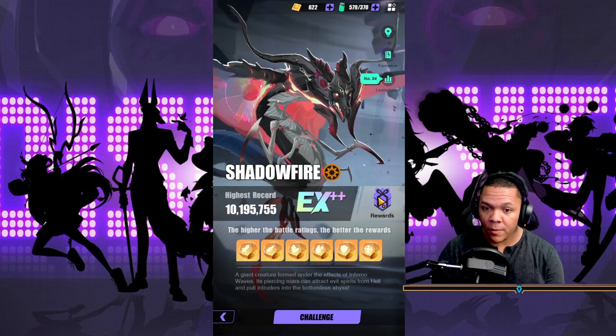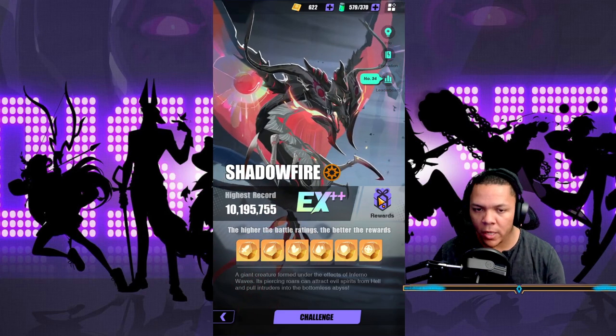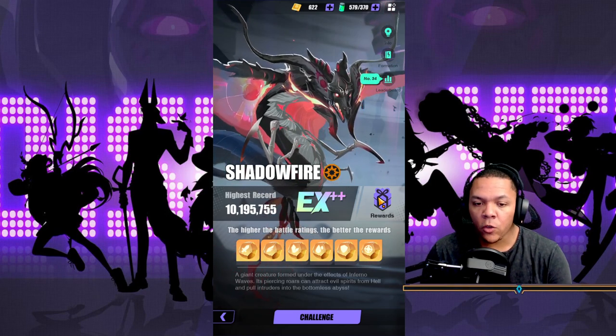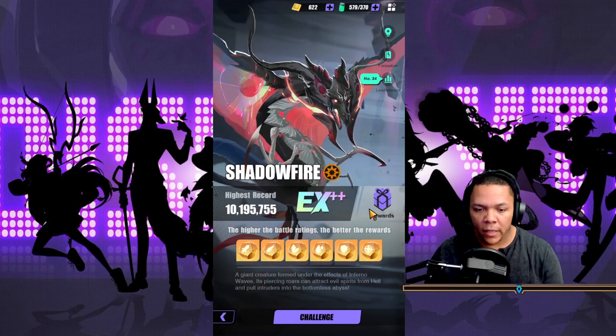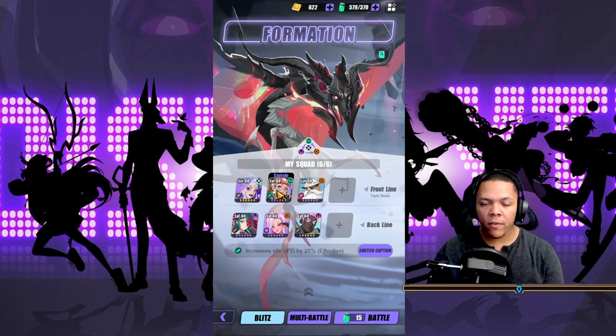If you get it to hit times 18, or even times 16, and do enough damage on his damage phase — where he kind of just lets you attack him and you can build up the multiplier — then you will get a whole bunch of damage. So let's go into the formation.